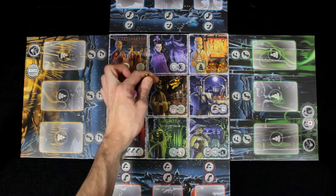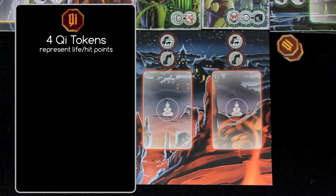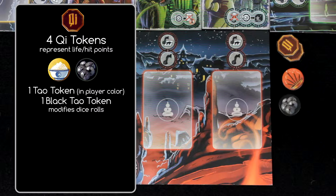Now, place the 2 Buddha figurines on the village temple tile, and the player figurines on the center tile. Next, each player receives the following: 4 Qi tokens. These represent the hit points of each player — run out, and your character dies. Also, 1 Dao token in his or her color.